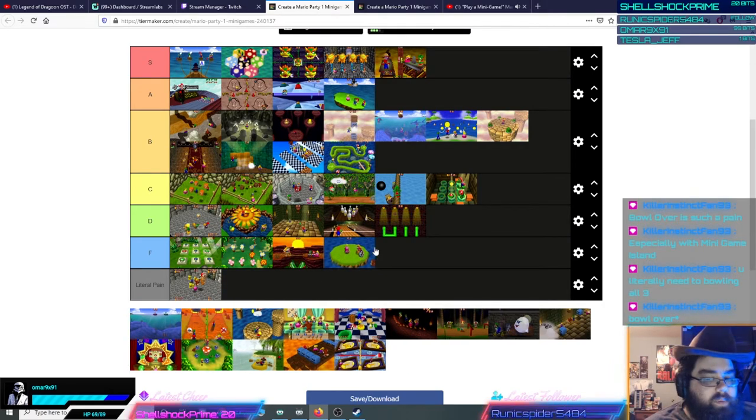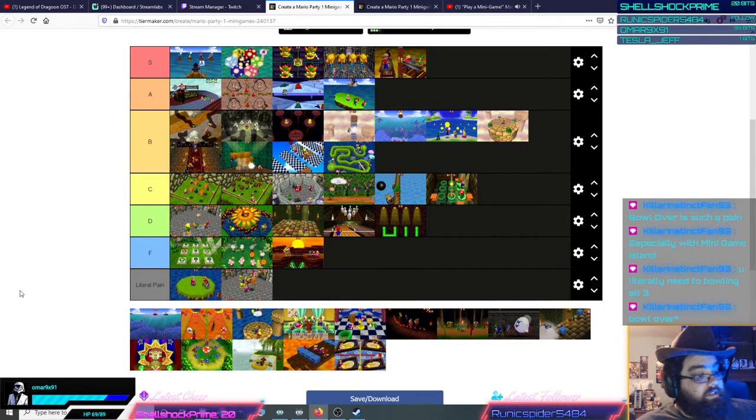Bumberballs gets literal pain tier, because we all just fall asleep for 60 seconds. Bumberballs always ends in a tie. The conceptual design problem is the island is too big. They sort of improved this in Mario Party 2 by making the islands different and smaller, but Mario Party 2 Bumberballs still ends in a tie a lot. In Mario Party 1 the island is way too big — even if one player gets knocked off, the other two or three will just survive and draw. You can't bump people hard enough to get any advantage, and even if you rev up speed they'll just see you coming. It's very easy to play defensively, making it just a 60-second time waster.